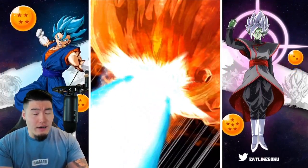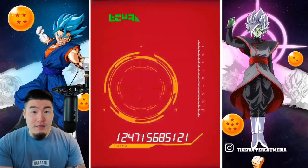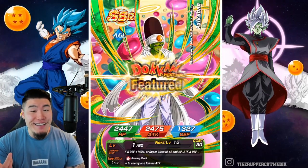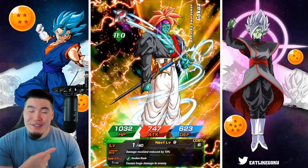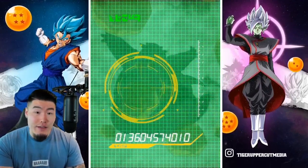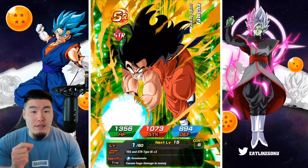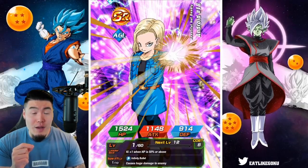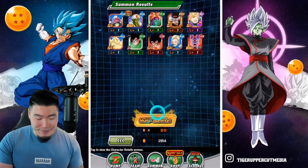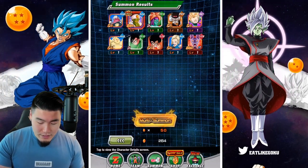Regular Super Vegito. So not a guaranteed Dokkan Fest LR, but even if it was a Vegito Blue, it would have been a one in three chance for me to actually get the Gogeta. Oh, a Pycon! It's not bad. I think my Pycon's actually 55%, so that's actually a very good pull for me personally. I do think a GL Pycon is a super useful unit, so I'm not going to complain about that at all. Let's lock up our Pycon and feed him in at the end of the video.